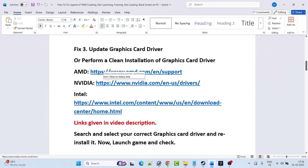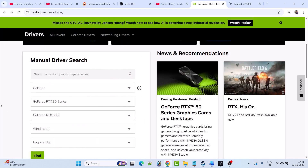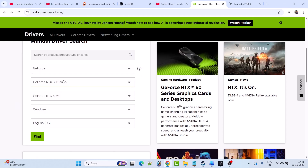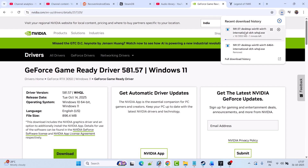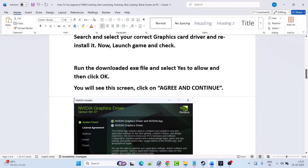I'm showing the example of the Nvidia graphics card driver. Go to the Nvidia website, and once you're there, select your version of graphics card driver, then select the operating system, and click Find. Download and install the GeForce Game Ready Driver — whatever the latest version is. Click View, then click Download.